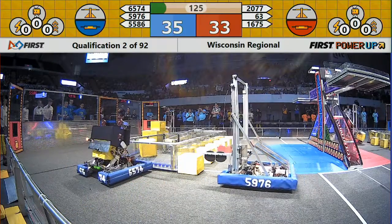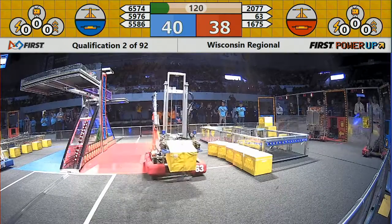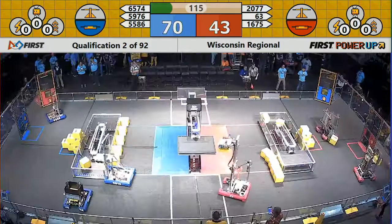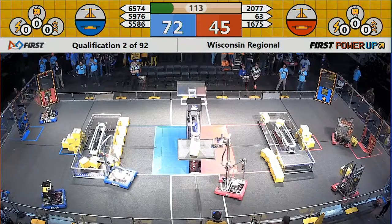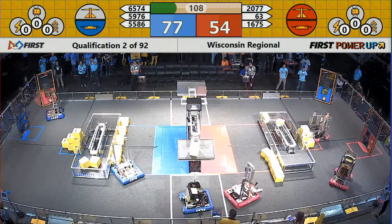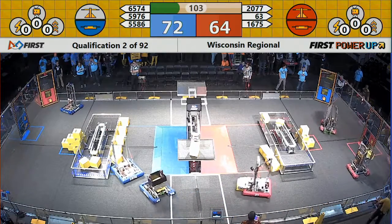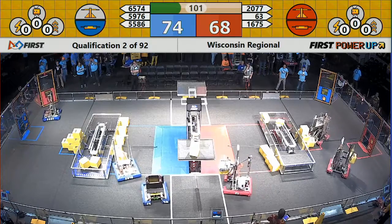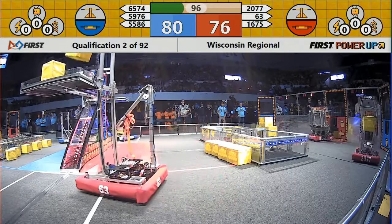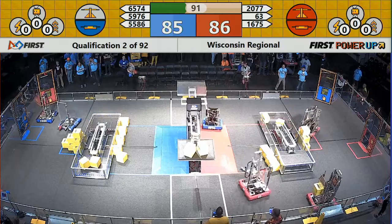The red alliance scores two cubes over into their switch, so they have control of the switch on the red side. The blue alliance has control of the switch on the blue side. McDowell Robotics 63 scores on the scale, so the red alliance also has the scale in the middle of the field. Red is accumulating at two points per second while they have control of those two — the high one and the low one on their side.